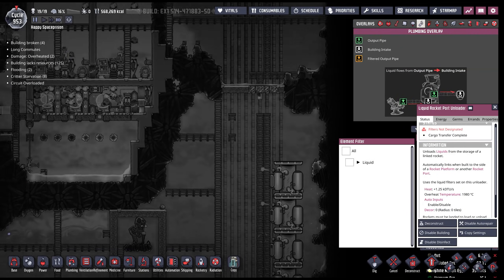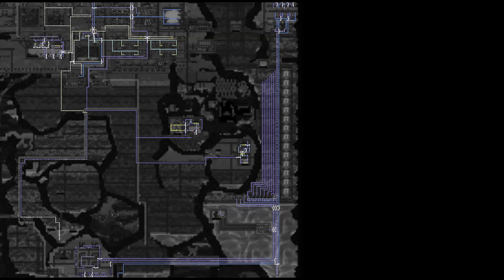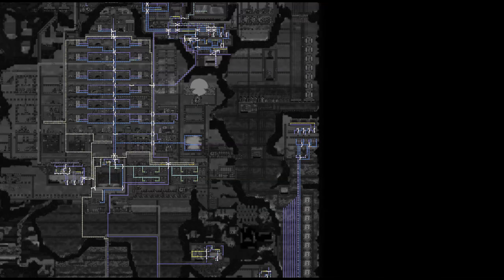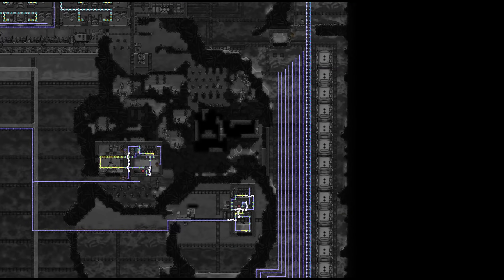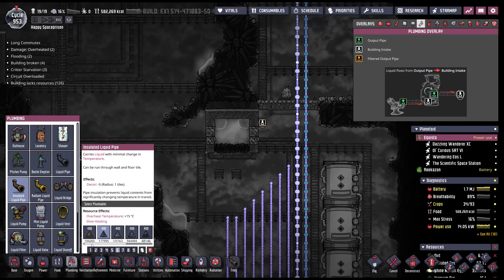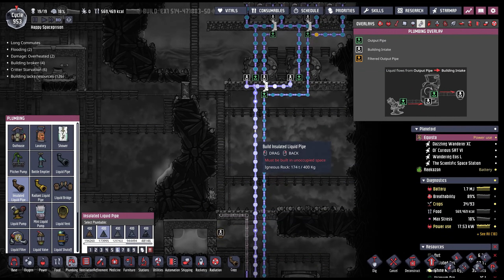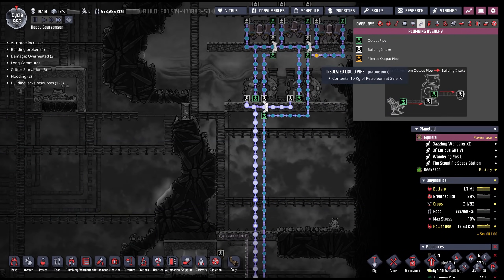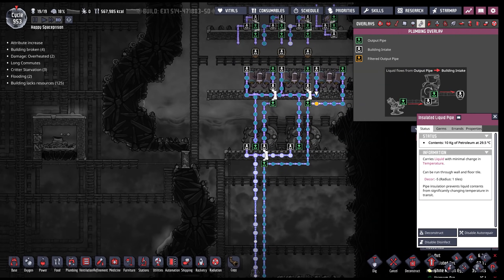The idea behind that is to come all the way up here to fill up one of these rockets with petroleum. Clearly all I have to do is take it from all the way down here to way up there. You can see how I've kind of worked this — we've got the salt water going in here, clean coming out. Why is there petroleum? Don't worry about it, it'll be fine.